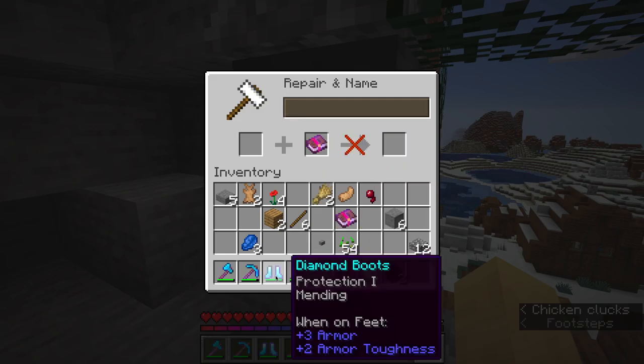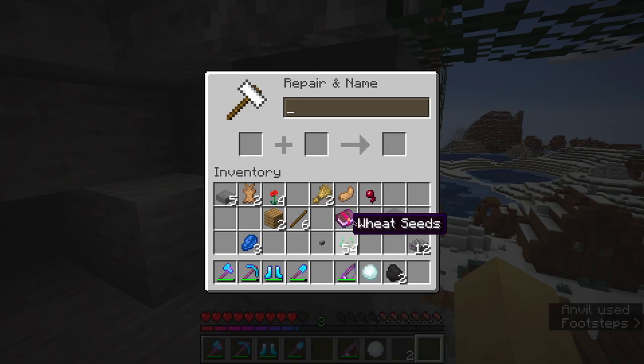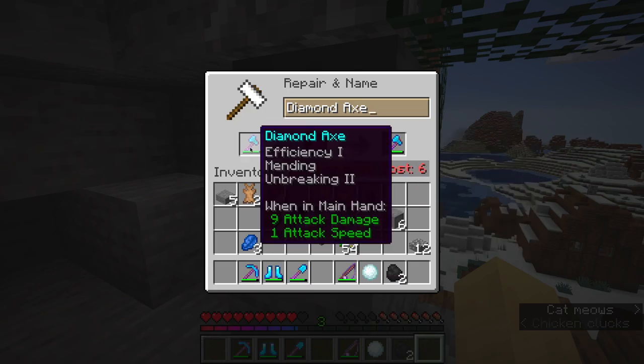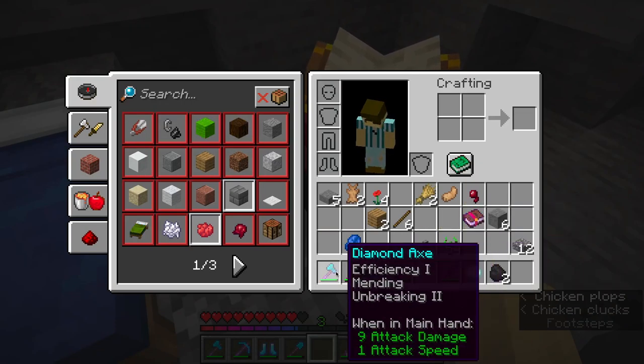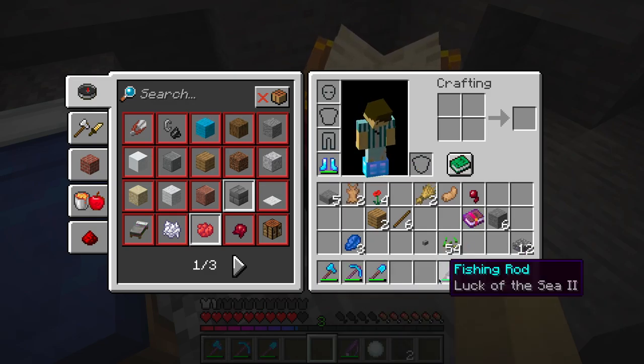There we go — mending added there. Alright guys, just added mending here, time to use both of these. Mending and sharpness three go in here — not too shabby. Then sharpness three as well. It goes six levels — alright guys, I can't believe we got mending on all of our items.